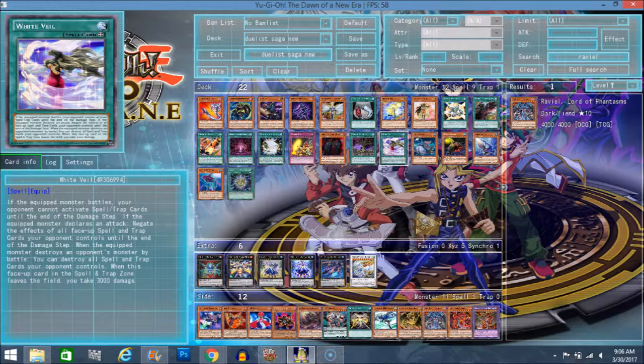Although there is no attack boost, the fact that your opponent can't activate any spell and trap cards when you attack, and it negates everything as well, does make this card a lot more useful. This card could have just had the effect where when the equip monster destroys a monster by battle, you destroy all spell and trap cards your opponent controls — and that could have been it. But the fact that your opponent can't activate anything when you attack, and can only practically activate monster effects, is a really nice touch.